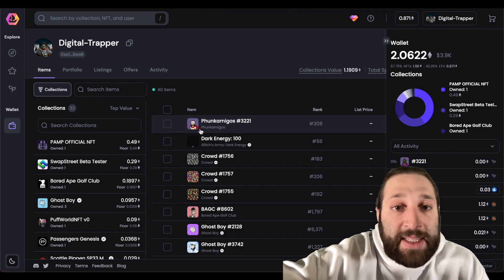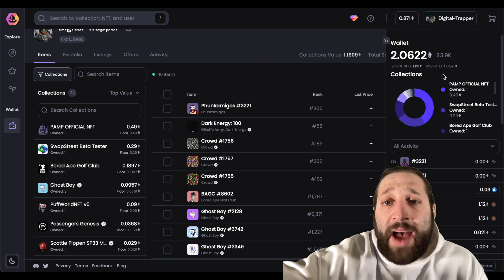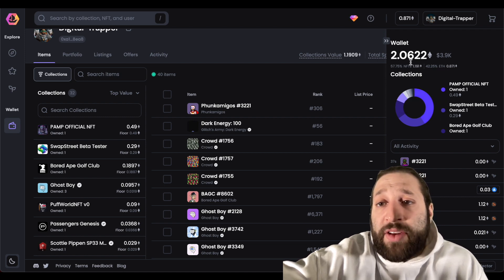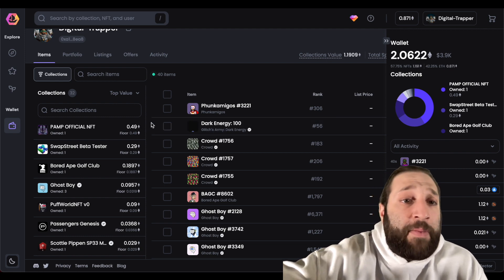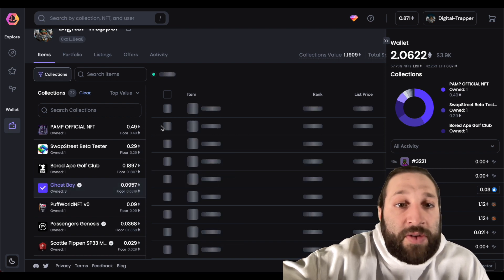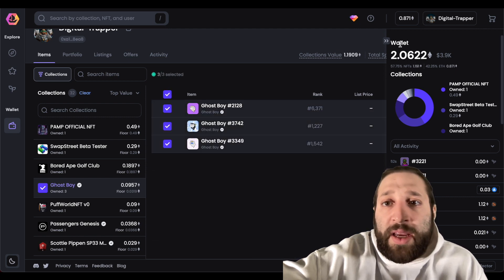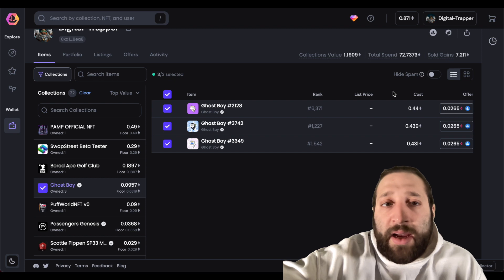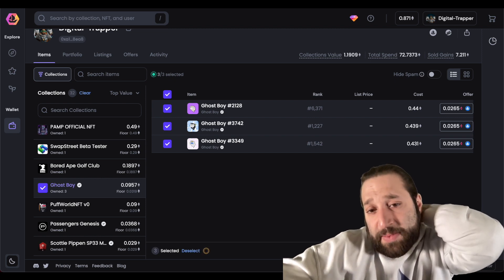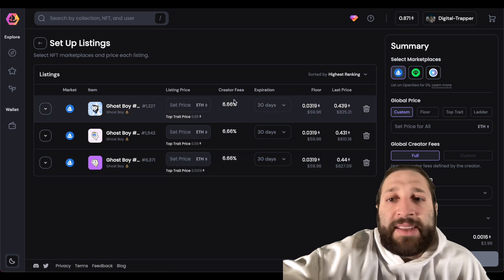We can go to our profile and see the Funk Amigos. In the profile you have everything: your total collections, total value, your highest-valued NFTs, and you can take a look at all of them. If we go to Ghost Boys for example, we can view and list them. If you want to list them, we'll go through the whole tutorial right here.